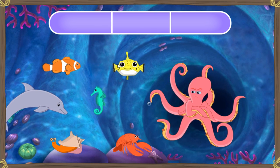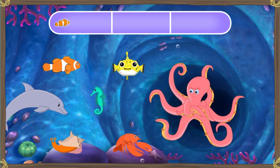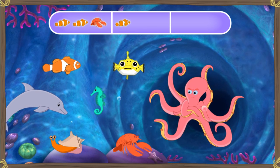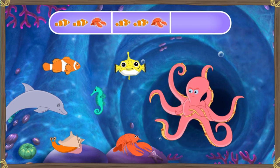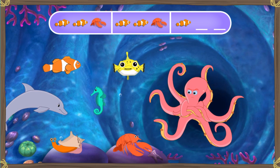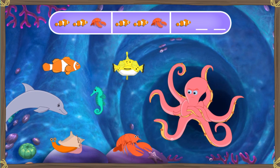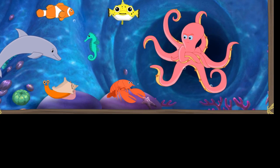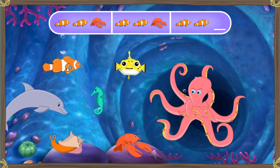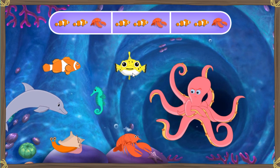Click the sea creatures to complete the pattern and play the song. Let's get that octopus guard dancing. The pattern is clownfish, clownfish, lobster, clownfish, lobster, clownfish. What comes next? Excelente. Let's finish this pattern. All right. You completed the pattern.